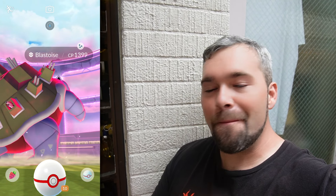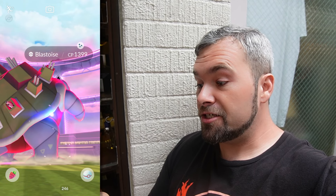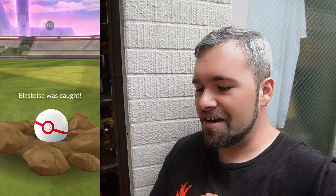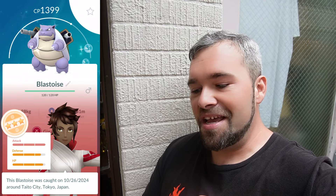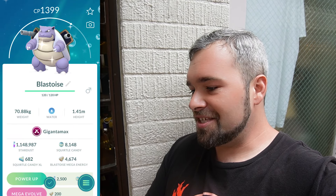I should mention that the other Venusaur we did ran on us. Guys, I don't believe it - I accidentally hit the button, but shiny freaking Blastoise! And it's a 1399 - 1409 is the Hundo, so this is literally just 10 off. This is a good one and it's shiny nonetheless. As long as we hit it, we get it. That is so cool - I am so glad we got a shiny Gigantamax today. It's going to be a guaranteed catch like every other shiny. 1399. 15, 13, 14. Let's freaking go.